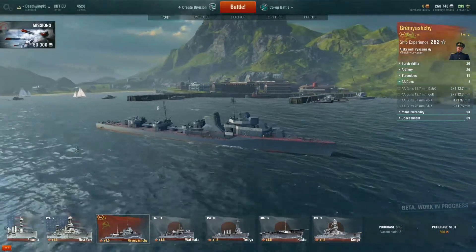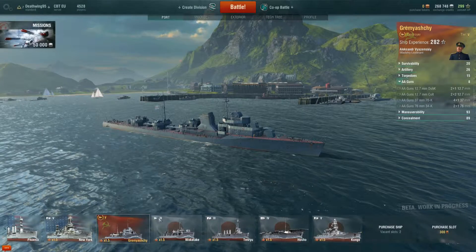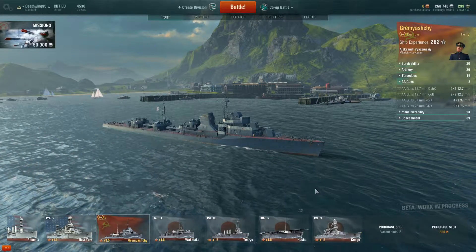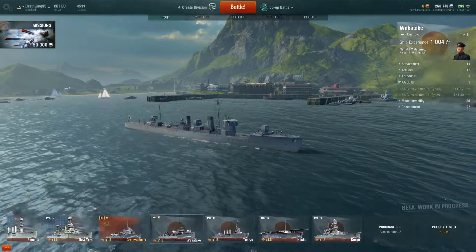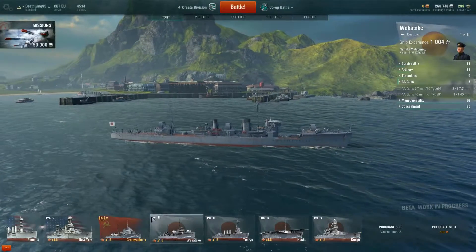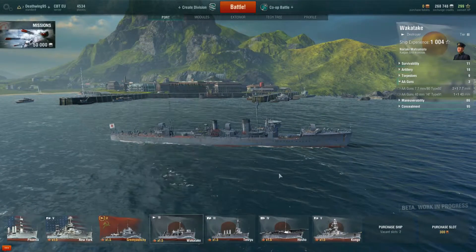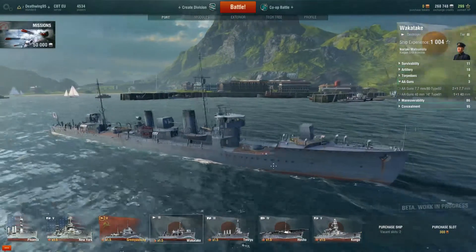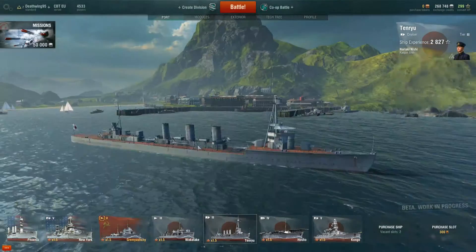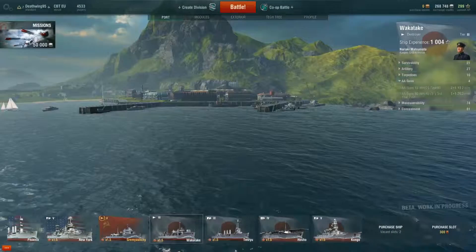Then you will notice that there are different signs over the ships, and you definitely want to know what those signs are. That's easy. Let's take the Wakatake for example — it's a destroyer. Destroyers have got this little triangle icon. A destroyer is a small ship, very small. This is a cruiser, that isn't very big. And this is a destroyer.